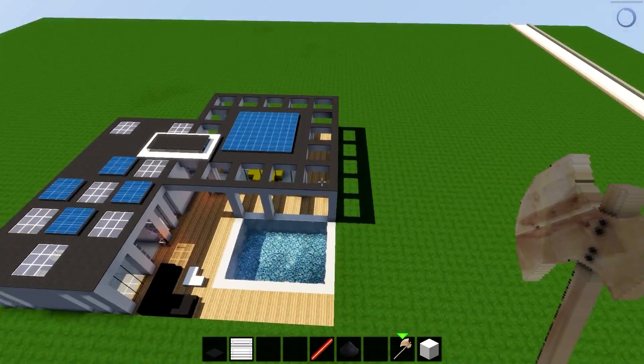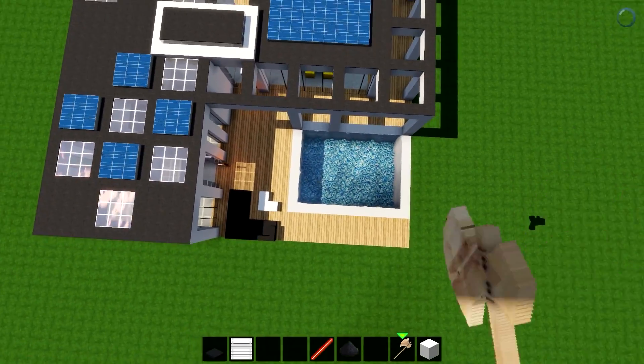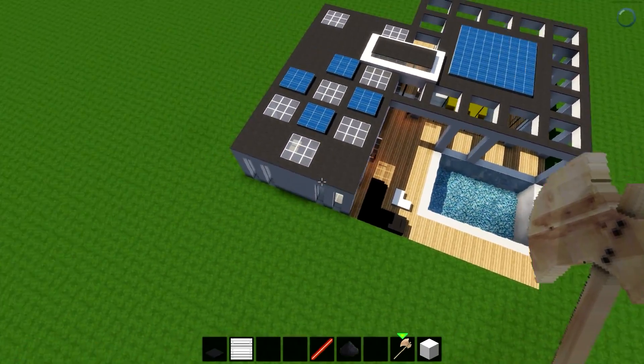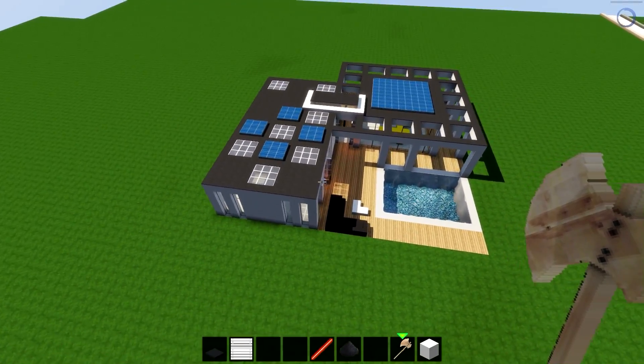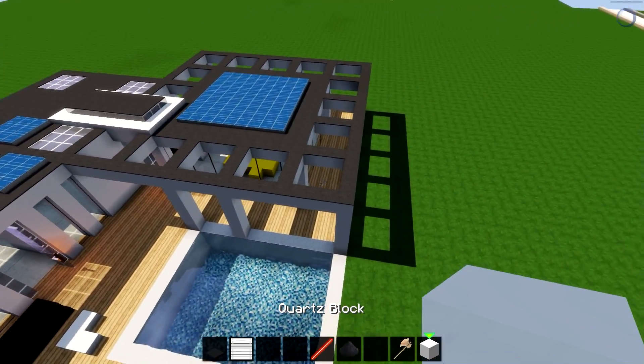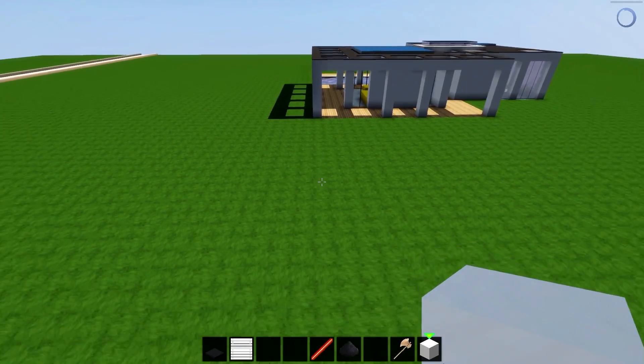We're going to build it in two parts. We're going to build this big square here, which contains the kitchen and the swimming pool area, and then we're going to build this rectangle over here second. So first of all, we're going to start with any white block — I'm using quartz, but you can choose any one that you want.